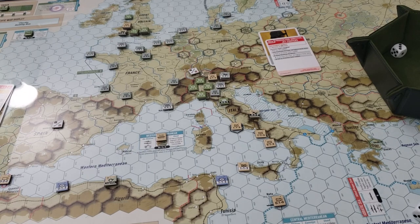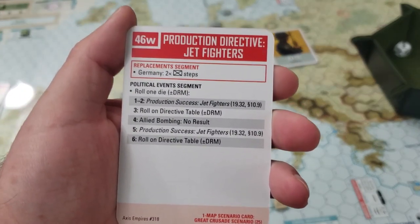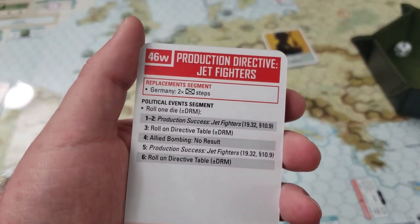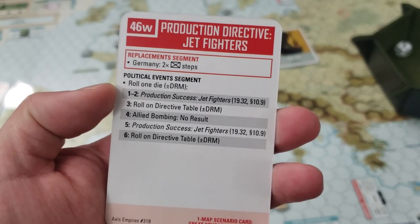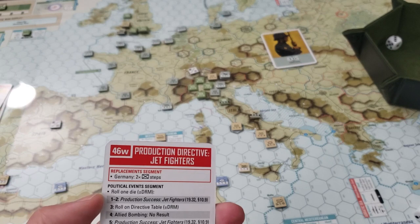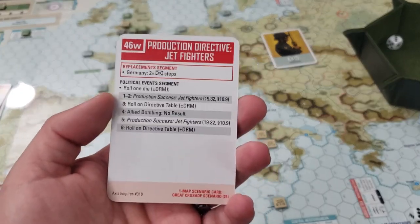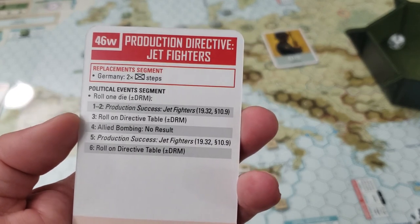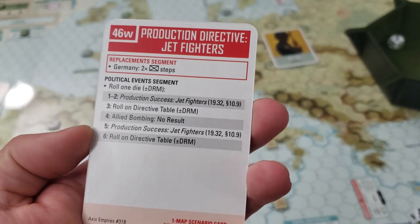Let's talk about cards. The German card first: this is the historically chosen production directive for jet fighters. They get just two steps, probably going into Southern Germany to help defend the mountains — almost guaranteed at this point. Then in the political events segment, we're going to get to roll a die both turns of winter.